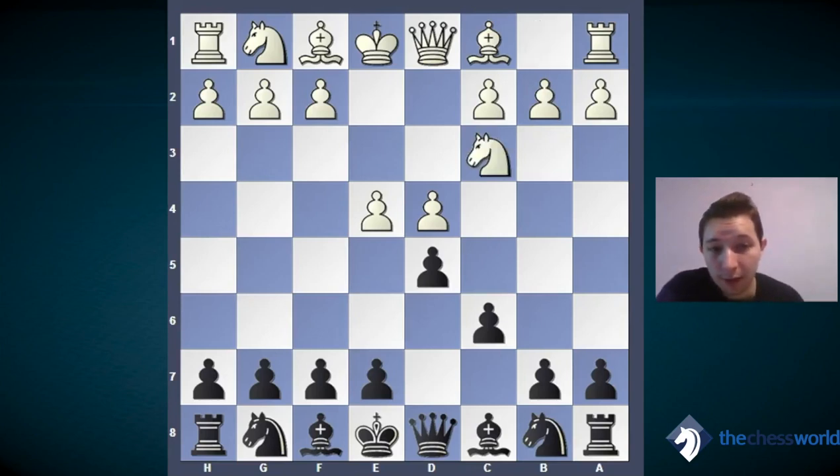White moves his knight to c3, trying to put his knight in the center. If we take on e4, white takes with his knight and his knight is in the center. The general rule in chess is that knights are best in the center, so white wants to do that. After knight c3, the best move for us is simply to capture the pawn on e4.